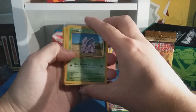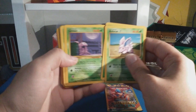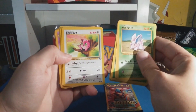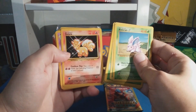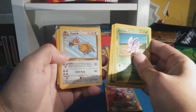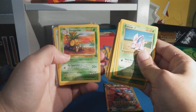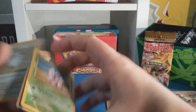A Nidoran from Base Set, Bulbasaur from Base Set 2, Grimer from Fossil, Tangela, a Machop, an Eevee from Jungle, Jigglypuff from Jungle — ooh, Charmander from Base Set, that's cool! Vulpix from Base Set, a Haunter — nice. Fearow from Jungle, a Raihorn, a Nidorino, Persian from Jungle.